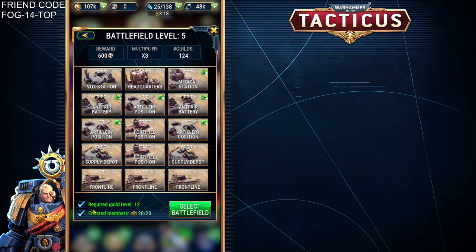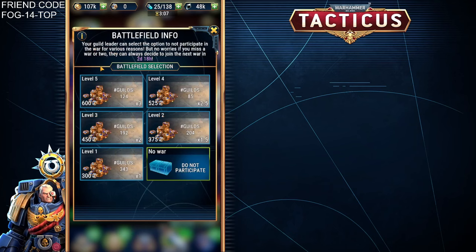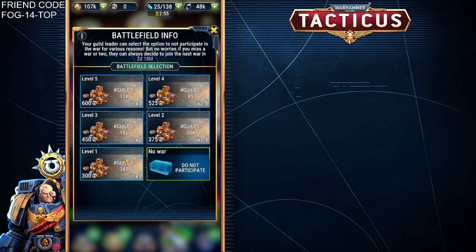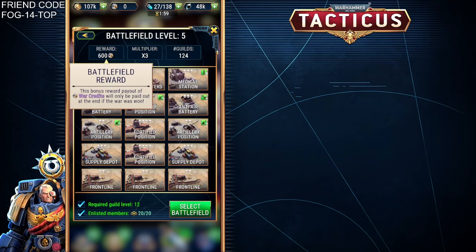For level 5, you will need to have at least a Guild Level of 12 and 20 of your members enlisted. At the other end of the scale, Battlefield 1, you only need a Guild Level of 4 with 10 members enlisted. In both cases, they have the same number of territories to take over. For each Battlefield level, there is a reward, a multiplier, and it shows you how many Guilds have actually chosen to participate at that level.